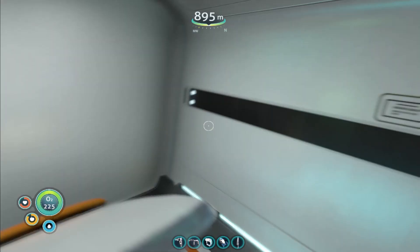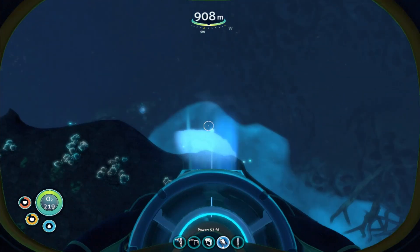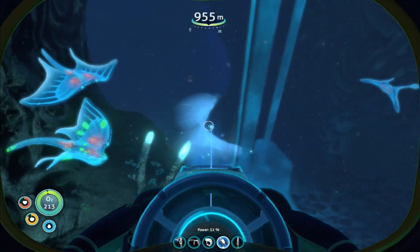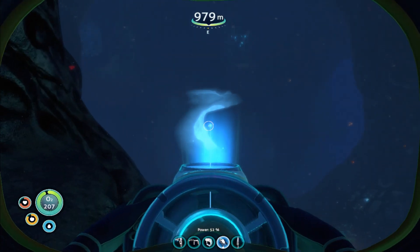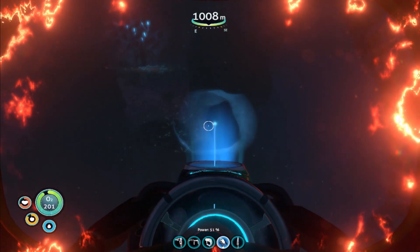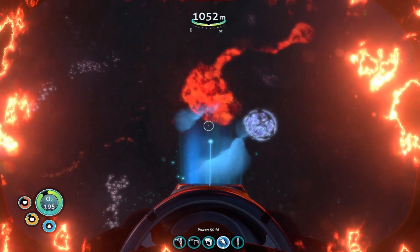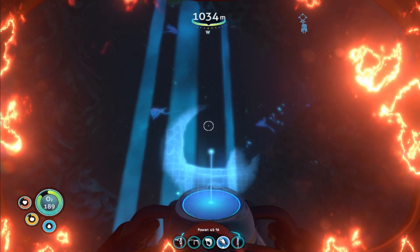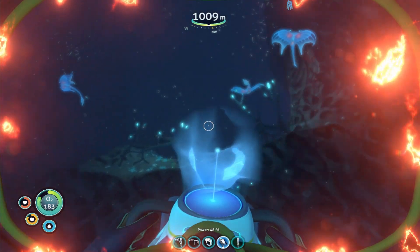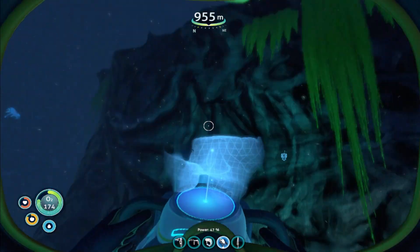Let's just do a little bit of a scout ahead. I think we are supposed to drop down and then go this way. I'm not super certain, but let's take a peek. Yes, I believe this is it — being that it is so hot over here. Okay, this is 100% it. That is the lava biome! Let's go ahead and head back to our Cyclops.